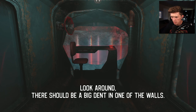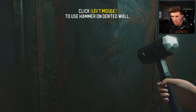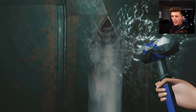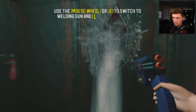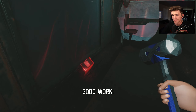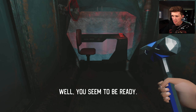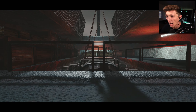You are going quite deep in the ocean, so make sure to take care of her. Look around — there should be a big dent in one of the walls. Use your hammer to take care of it. Oh, this one's pretty dented. Where's my welding gun? Once it's welded, you need to hammer it back into place. Good work. Make sure to fix those leaks as soon as possible to avoid flooding the entire sub. Okay, you seem to be ready. Let the descent begin. This is my kind of FNAF game — I can get behind that.